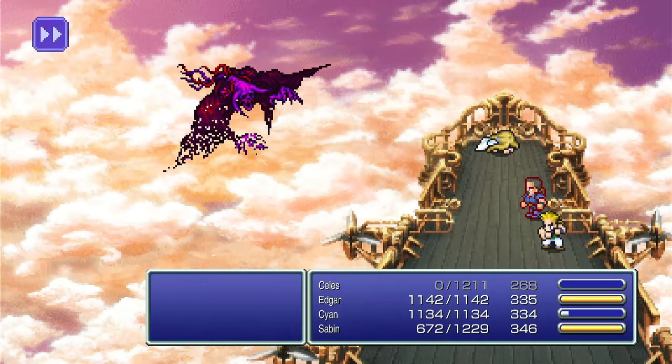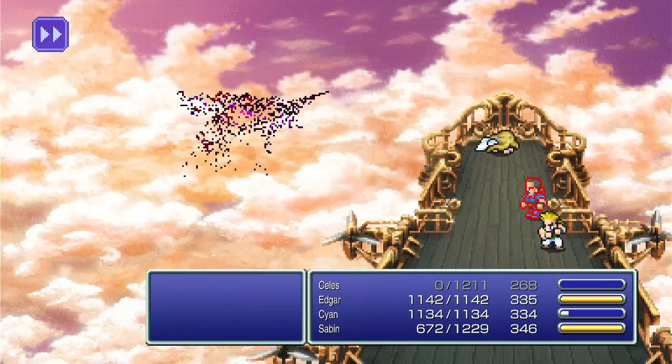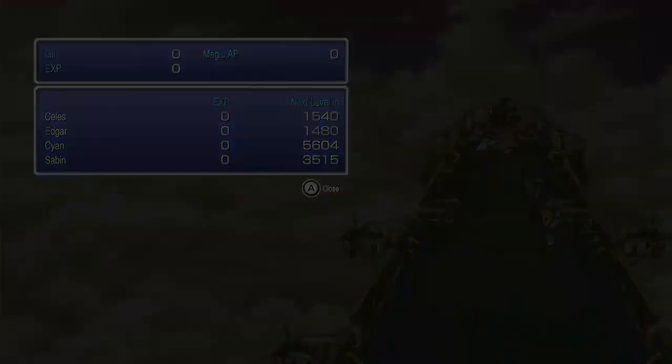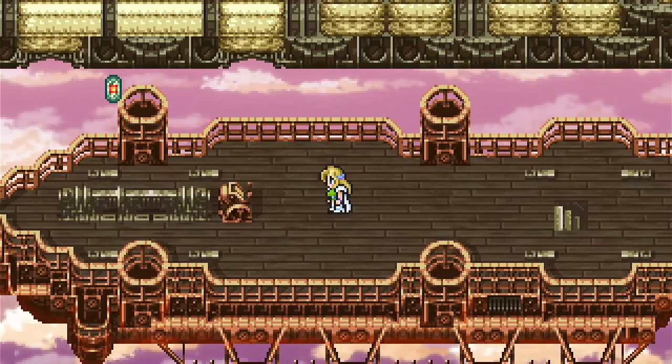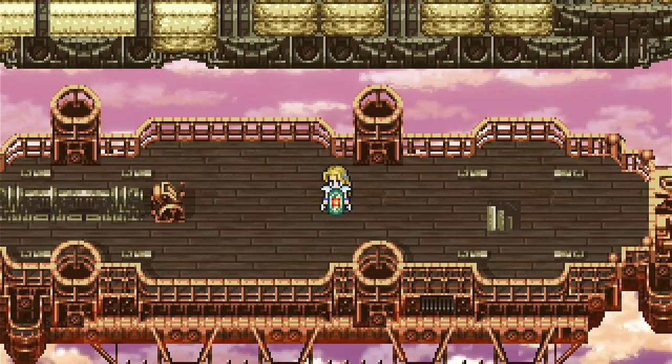Cyan for the win! Looks like Death Gaze has gazed into his own fate. All right, finally got him. We didn't get anything for it — no AP, no magic, nothing. But for defeating him, more importantly, we get a piece of Magicite. We get the Bahamut Magicite! Love this Magicite — it's really, really good.